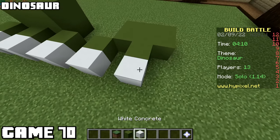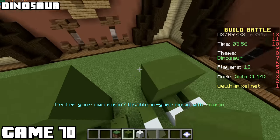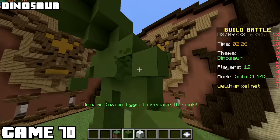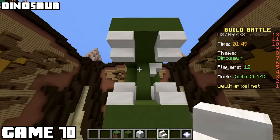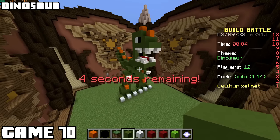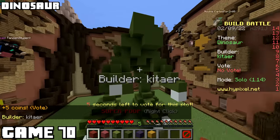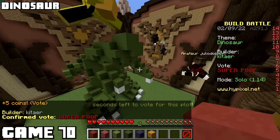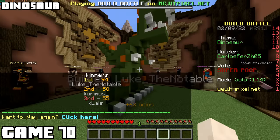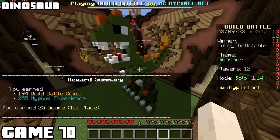The theme was dinosaur, and the thought of three wins in a row was driving me to greatness. Just from the size of the feet, it was already a huge build, so I had to work fast. Took me about three minutes to get the basic shape done, but the most important part is definitely the head. In this video I've gotten a lot of practice with monster heads, so it formed quickly. Had a whole minute at the end for trim work to make this guy really pop. When I first started this video, if you told me I would build something like that in five minutes, I wouldn't believe you. I had double the points of everyone else. Won that game easily.